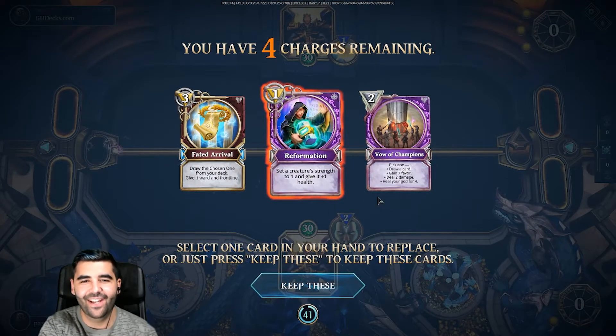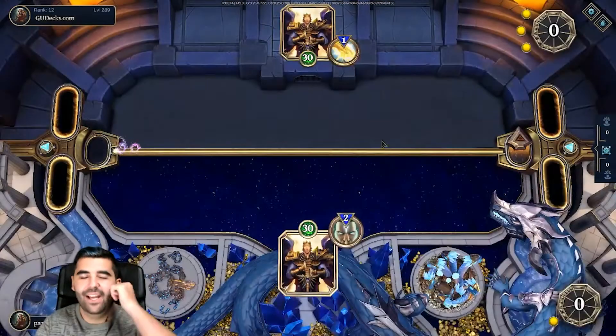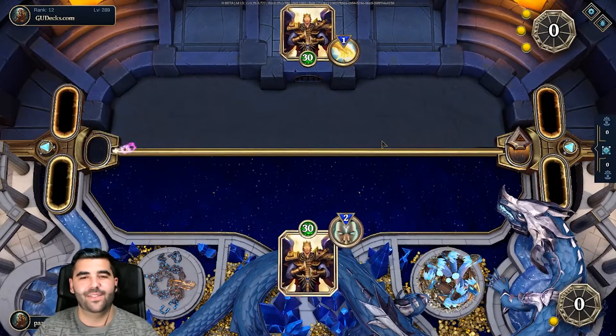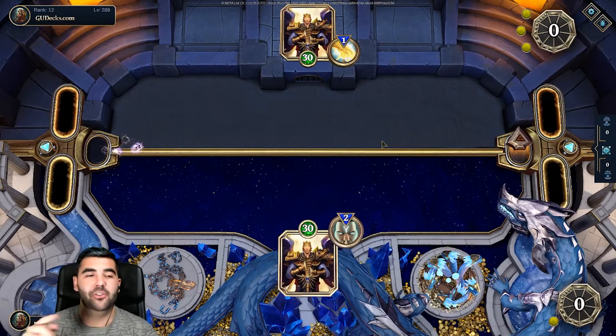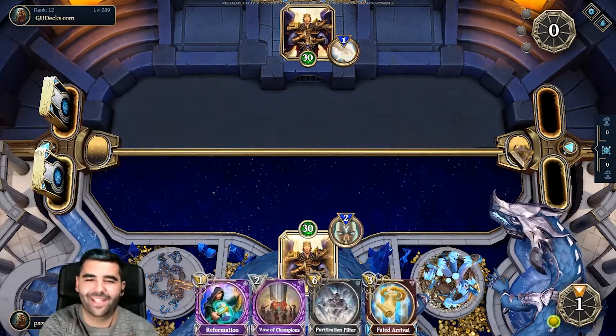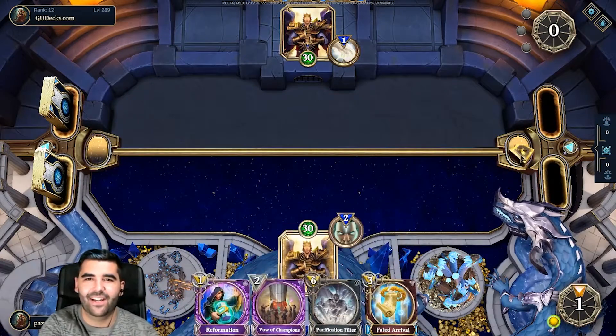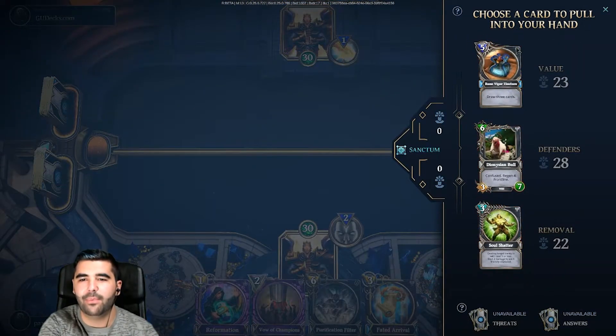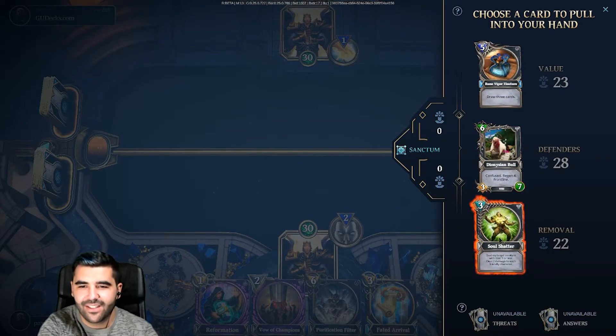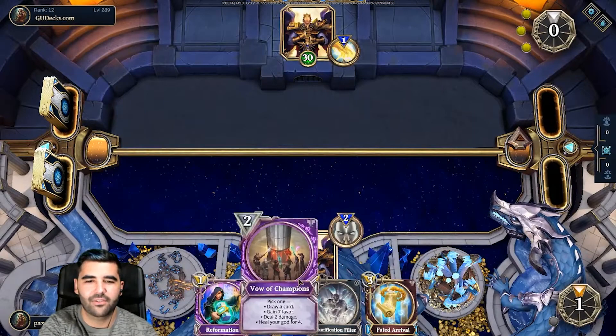Perfect, we're going to keep this. By the way, I forgot to tell you guys — this deck was made by GreenGuy and it's called Osiris' Chosen One Meme, because this is absolutely meme-tastic. We're going up against Dionysian Pole, Rune Viper Tincture, probably.